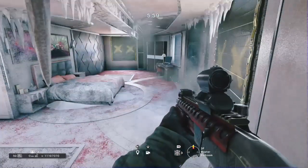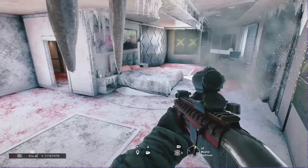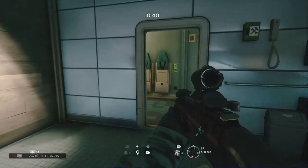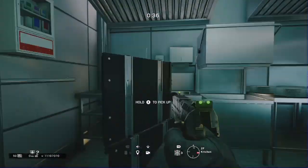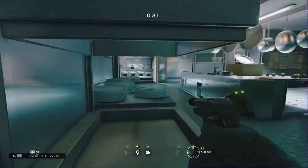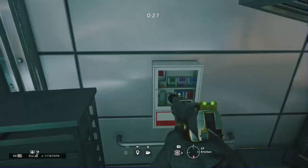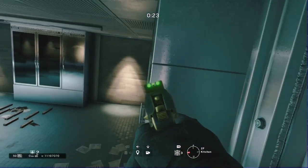You can use that corner to your advantage, except if people come from that window directly across. This is one I actually like — I'd probably use it in ranked again after I'm done playing The Division. I thought you needed a second person for it but no, you can actually do it by yourself.